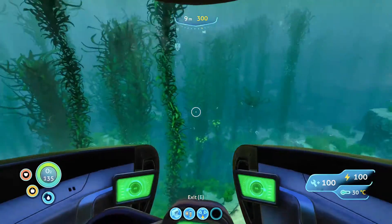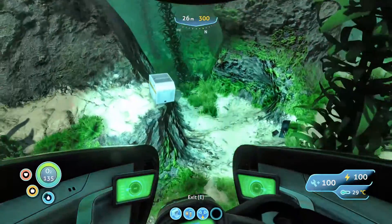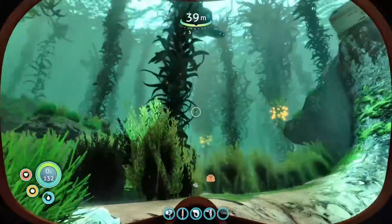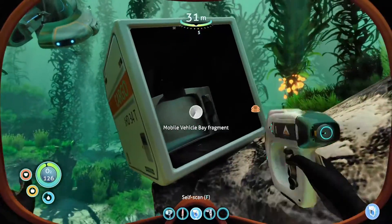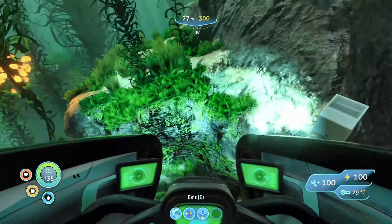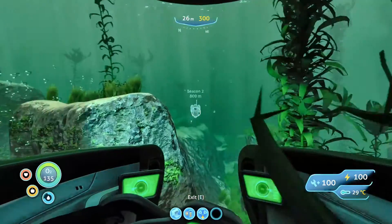Look at all the kelp beds. I should probably be looking for resources - I'm a little light after our journey. Let's jump out and pick up some salvage. Is there anything we can scan? There's a vehicle bay fragment, but we've already got that. We've got plenty of space in inventory. Let's head off.